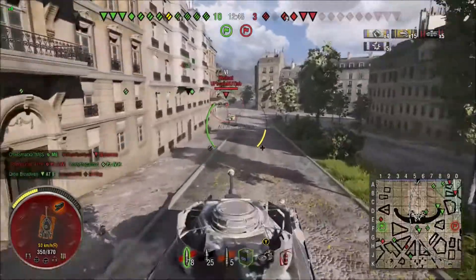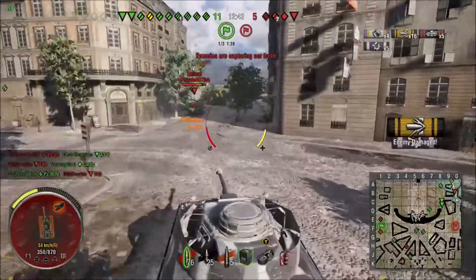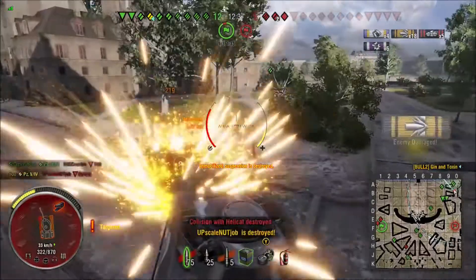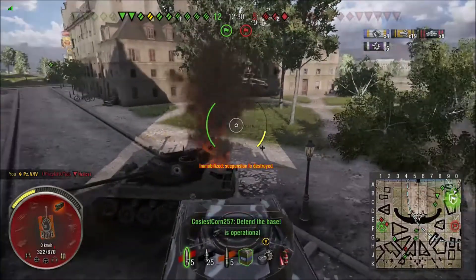We got a Hellcat — tier 6 Hellcat, very dangerous little thing. Can he get in here and kill the Hellcat before the Hellcat gets a shot in? It looks like he's gonna pull it off. Ram Panzer! Six kills! He tracks himself though — that's gonna cost him. Can he get back to get some more damage? We're at 19 damage ribbons.